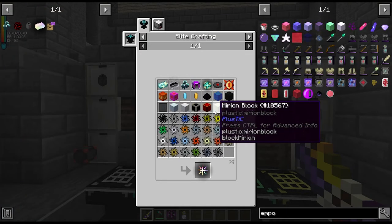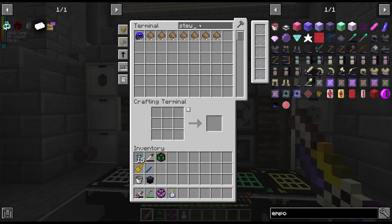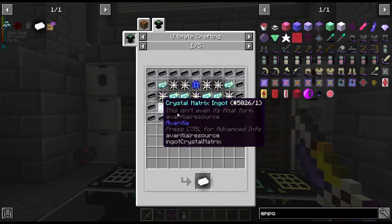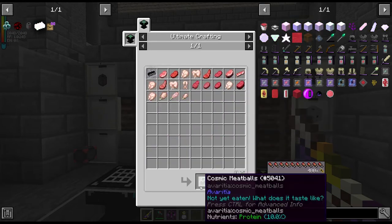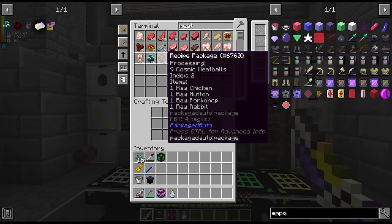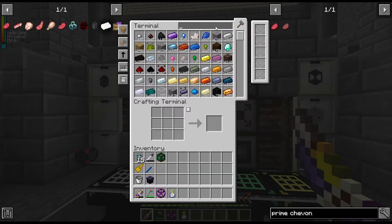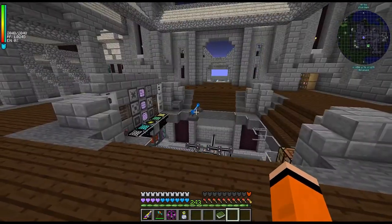I was just double-checking the recipe and I realized we actually need two crafts of this ultimate stew. We need 14 of these — actually no, we only need 11 — but we get nine per craft so I made two of those. We also need two crafts of cosmic meatballs, so we need two of each item here. We're missing prime steak, raw turkey, raw prime mutton, raw prime chicken, raw prime bacon and raw prime chevon. I think we can use the Animania book and that will tell us which biome they spawn in. This isn't terribly interesting so I'm just going to go and hunt these down and come back when I have that.